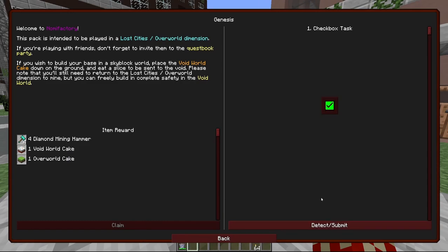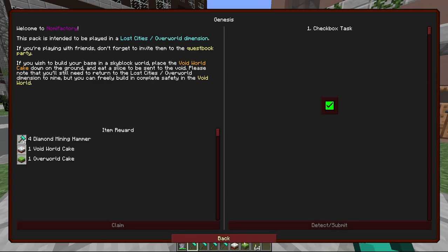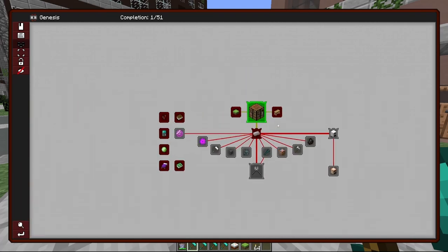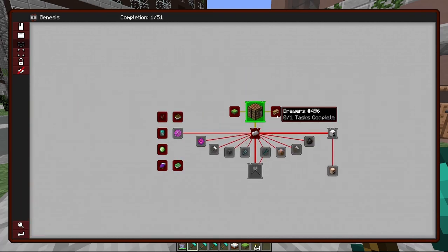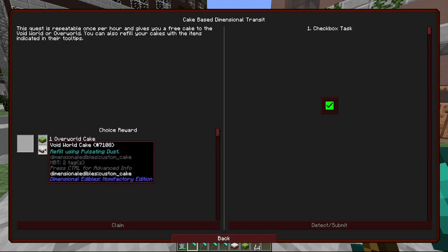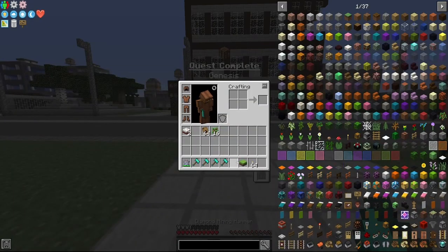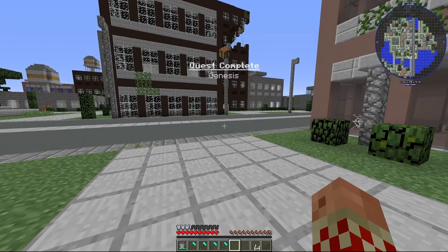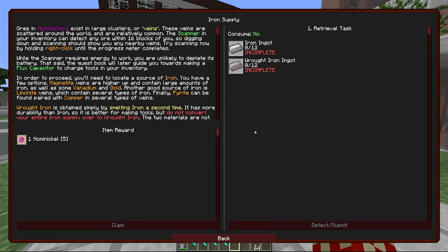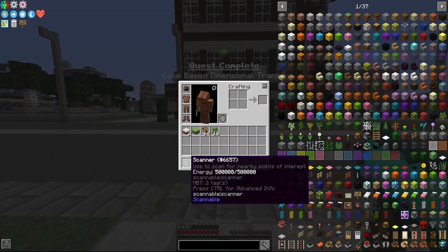We're going to claim this quest and claim these mining hammers, then go mining. That unlocks a whole bunch of things. The first thing we need is iron — it's the first thing you need in everything. The quest gave us mining hammers so we don't even need wood, though we will mine some wood too.